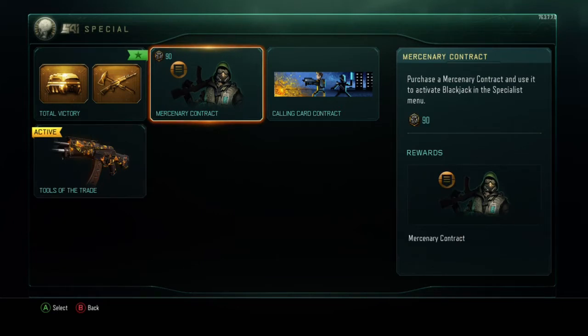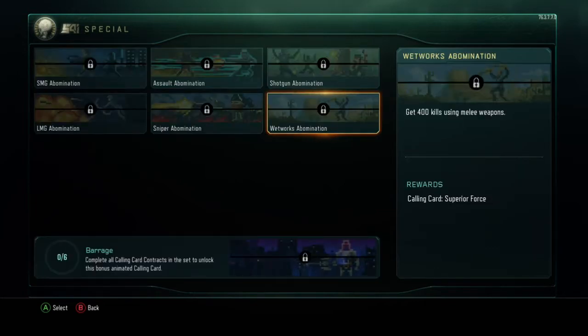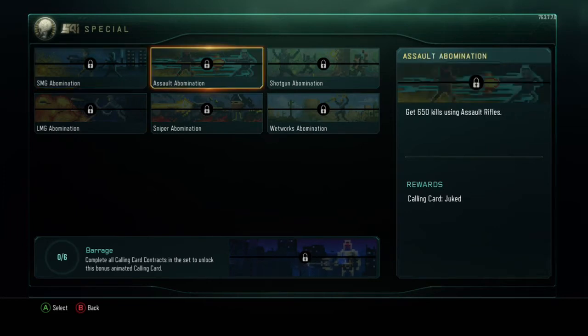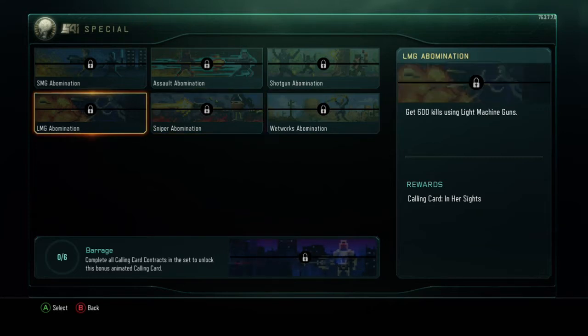You can play as Blackjack if you spend 90 Crypto Keys. There are new calling cards: SMG Abomination, Assault Abomination, Shotgun Abomination, What Works, Sniper Abomination, and LMG Abomination.